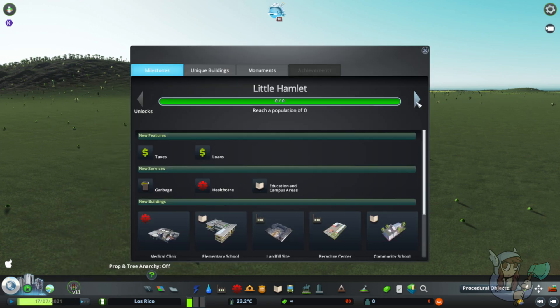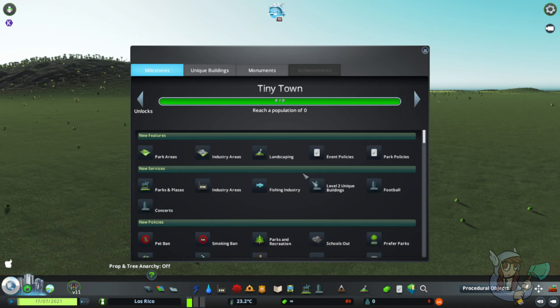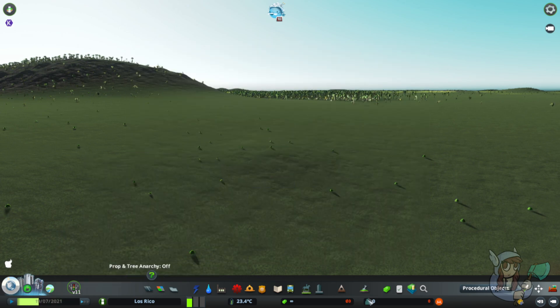Landscaping unlocks with the third milestone called Tiny Town. So once you have hit Tiny Town in your regular playthrough of City Skylines, you will have access to the landscaping menu, which is located down here on the bottom near the right — Landscaping and Disasters.